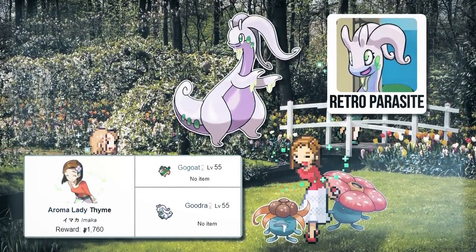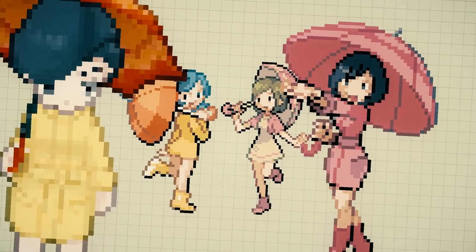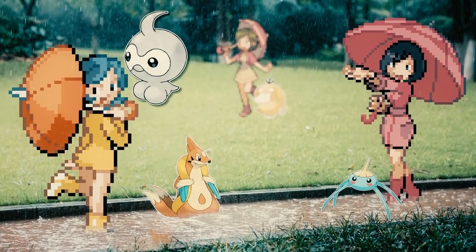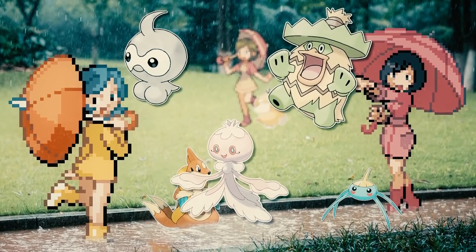Parasol Ladies are young ladies who use a parasol and raincoat to keep dry as they use Pokemon who alter the weather with moves like Rain Dance, and then also Pokemon who benefit from rain — like Castform, Ludicolo, Frillish, and Pokemon who know Thunder, which when raining is perfectly accurate.